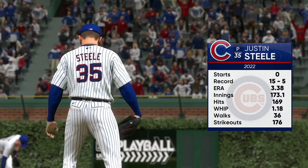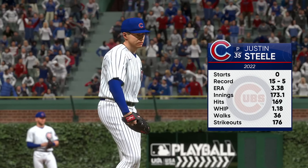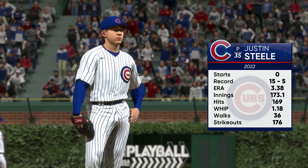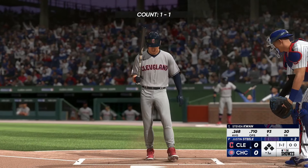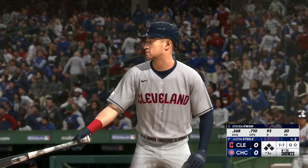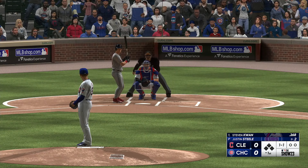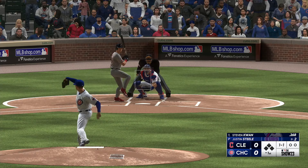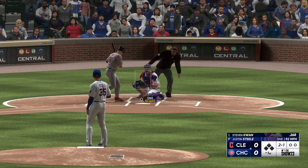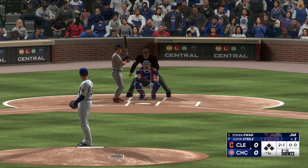Just about to get underway, and on the hill for the Cubs, Justin Steele. Anytime you have five pitches to work with on the mound, that repertoire can be a real weapon in terms of keeping hitters off balance. I'm going to be looking for whether he has a feel for all of those pitches or is just able to get one or two over in the strike zone. It's tough to command all those pitches, but if he can, he is going to be very tough for the opponent today.